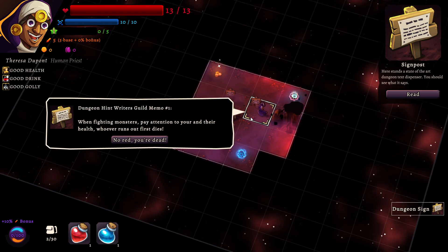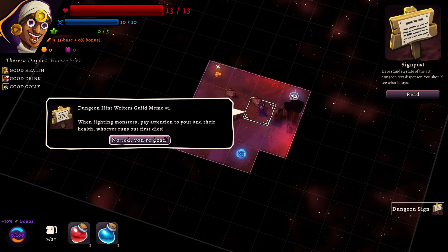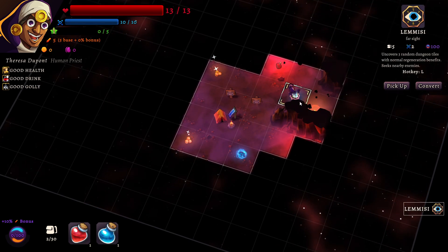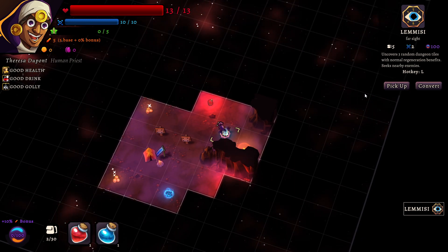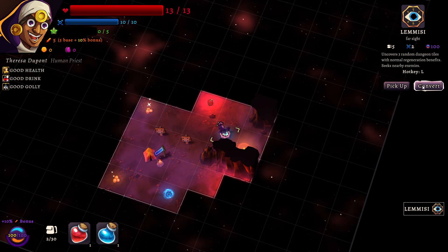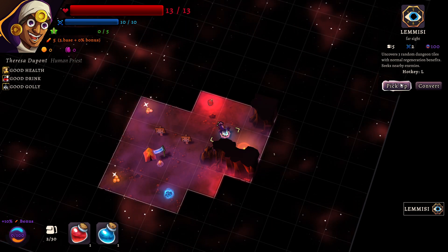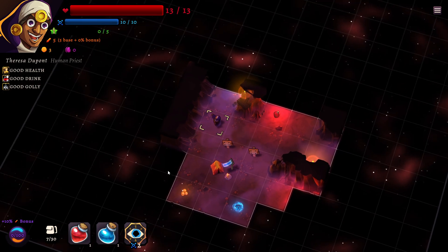This is telling us what we know about human priests. Dungeon Adventurer Skills Memo 1: when fighting monsters pay attention — okay so this is just the same thing as before. So here we can pick up our first item. This uncovers three random dungeon tiles with normal regeneration benefits, or we can immediately convert it to get extra energy. I'm gonna pick it up — not sure if it's actually useful but that's okay.